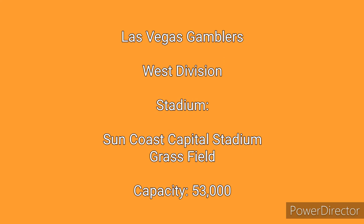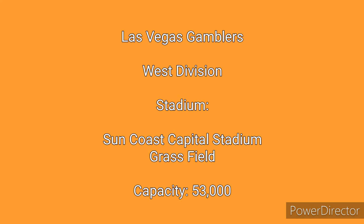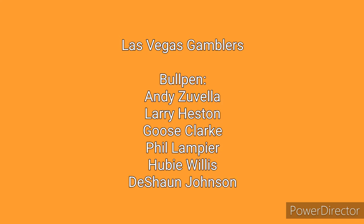Next up in the west will be the Las Vegas Gamblers, and we here at Board Sports Network believe that the Gamblers will be the inaugural Baseball America League champions. They play in Suncoast Capital Stadium, which is a grass field with a capacity of 53,000. The Gamblers feature a starting rotation that is solid one through three, with four and five questionable but still good, consisting of ace Angel Zaramillo, Paul Stakely, Andy Gordon, Jeremiah Brown, and Mark Bethune. While the bullpen is nothing to write home about, they are still solid — but the lineup, with its power, will look to get them ahead enough that the bullpen won't have to do much work. The bullpen consists of Andy Zuvella, Larry Heston, Goose Clark, Phil Ampere, Hubie Willis, and closer Deshaun Johnson.